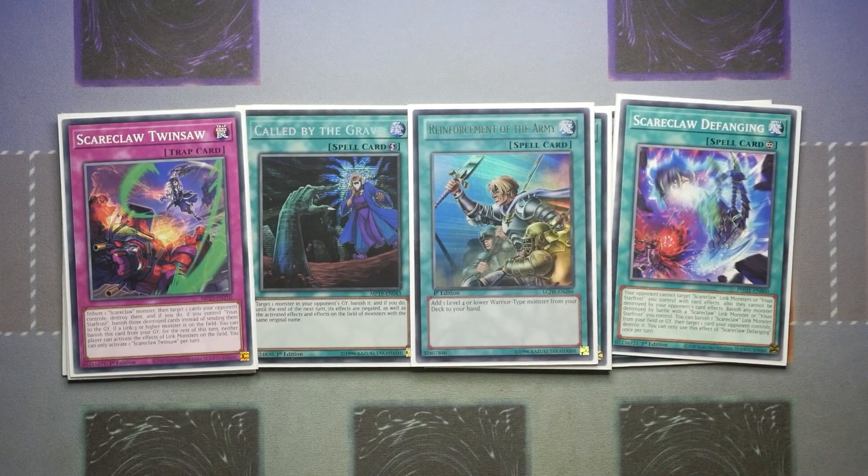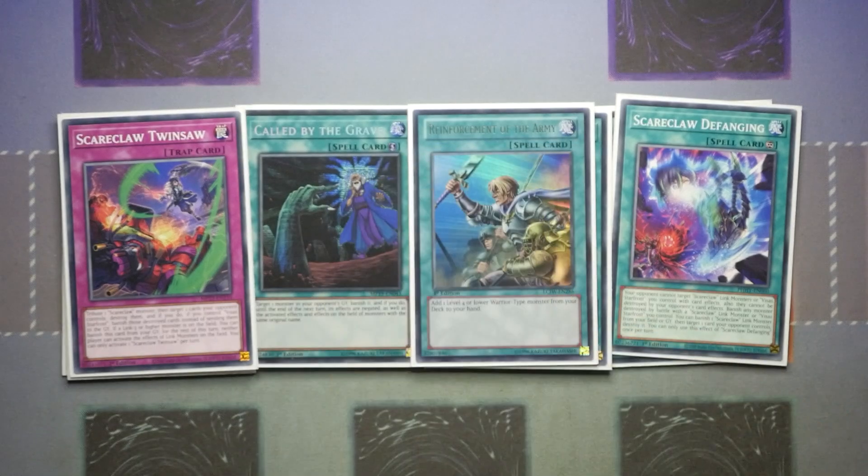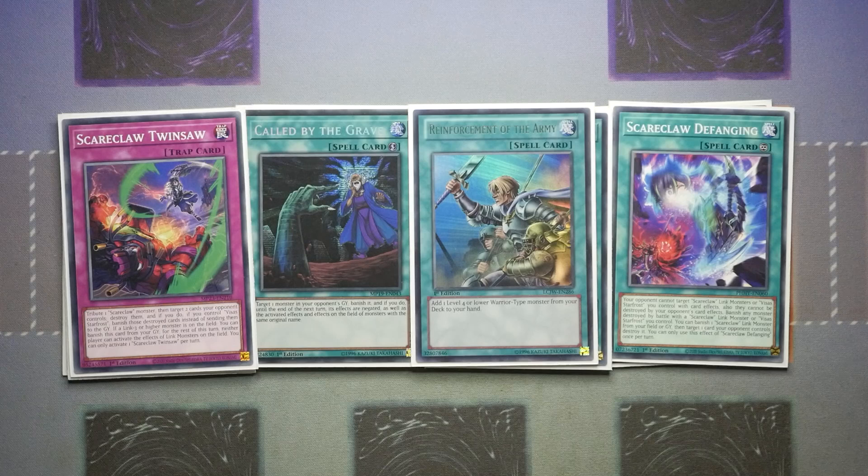Defanging means your opponent cannot target Scareclaw link monsters or Vsus Starfrost you control with card effects, so they can't stop the shift-to-defence effect of Tri-Heart and they can't be destroyed by your opponent's card effects — no more Dark Hole or Raigeki clearing the board. You banish any monster destroyed by battle with a Scareclaw link monster or Vsus Starfrost you control, and you can also banish a Scareclaw link monster from your field or graveyard, target a card your opponent controls and destroy it — very nice spot removal.